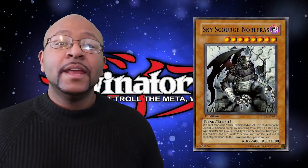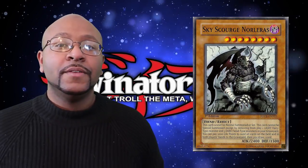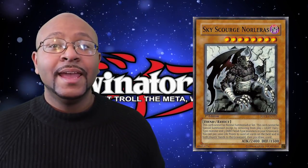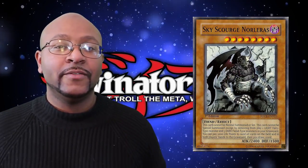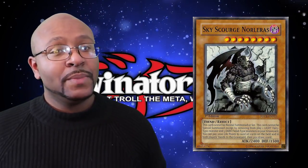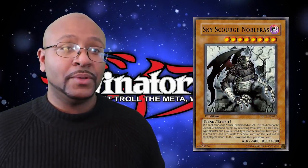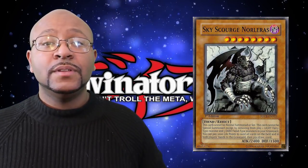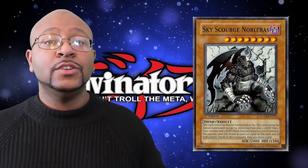Sky Scorch Noralist reads: banish one Light Fairy monster and three Dark Fiend monsters to special summon this card from your hand. While on the field, you pay 1,000 life points to send all cards from both players' hands and field to the graveyard, and you get to draw one card. This is pretty much a baby version of everyone's favorite banned card at its original power — Chaos Emperor Dragon, Envoy of the End. All the Sky Scorches pretty much act like miniature versions of popular cards. With its summoning condition being very high, a lot of people figured out ways around it by using the Dark Fiend level 4 monster Phantom of Chaos — by banishing it from the graveyard, you can copy its effect and use it for pure advantage.